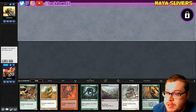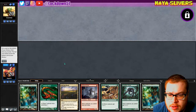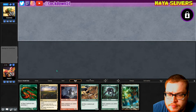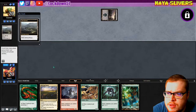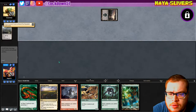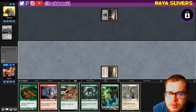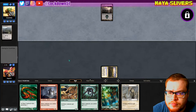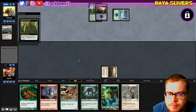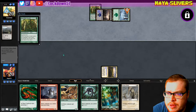We can't keep this opening hand — that's rough. I'll keep this one, dump a land, call red with the Thriving Heath. Turn two we can go Vivalid Sliver and Sinew Sliver — that's beautiful, we're in good shape. Strong hand. We're also playing around Edicts like this, which is nice. I just want to know their main game plan — they've got ramp but we didn't see anything they're ramping into.